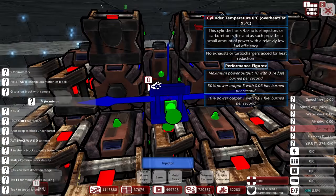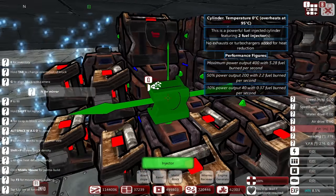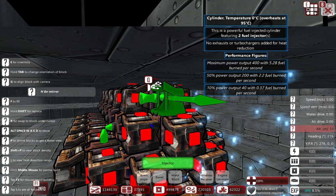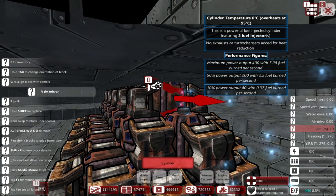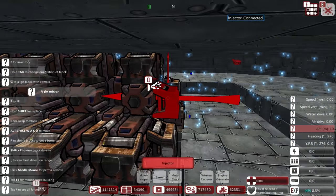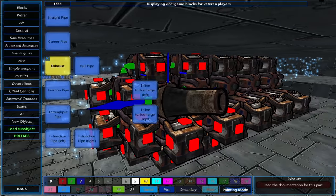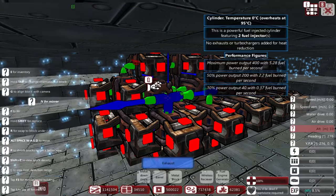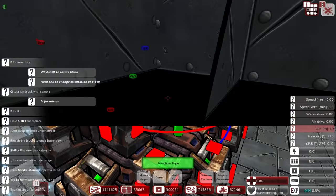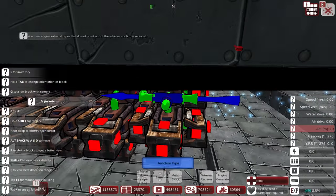12,000 power — not bad! I thought that'd be horrible. Well, in terms of the old engine system it would be, but when they updated the engine system it's not bad. You used to have engines with like 100,000 power. I did leave a lot of room for exhaust so this thing won't kill itself from heat. I'm good at exhaust — I'm not good at anything else. Conjunction pipe to exhaust. Now we have to properly ventilate our engines — they actually have to go to the hull.